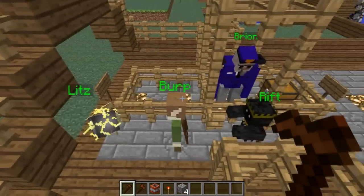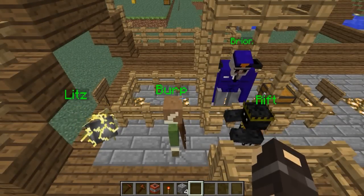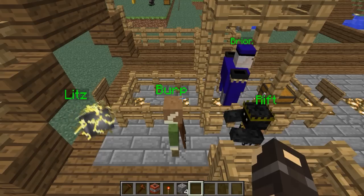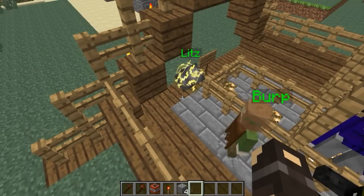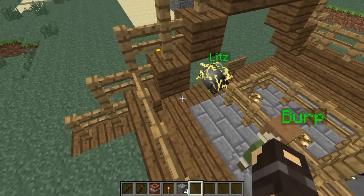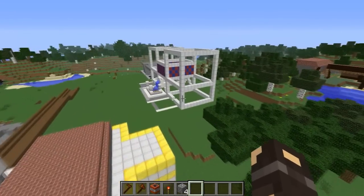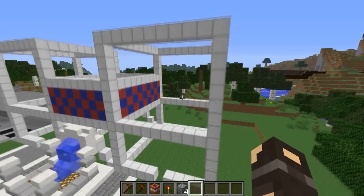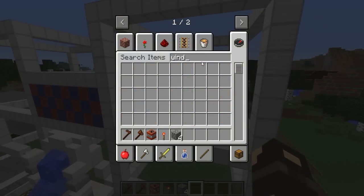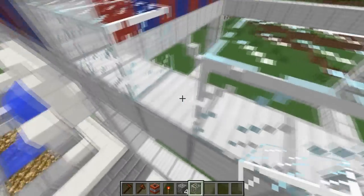So vote on who you want to be in the next episode. I'll give you some seconds right now to vote — just comment down there and I'll look at them. We got Rift, Burp, and Litz. We still don't have a crystal in this game. The closest thing is Goal over there, who's the golden block. I think we should start getting some glass on here. I need to get some windows — actually it's glass, not window panes. Window panes are just such an annoyance to use half the time.